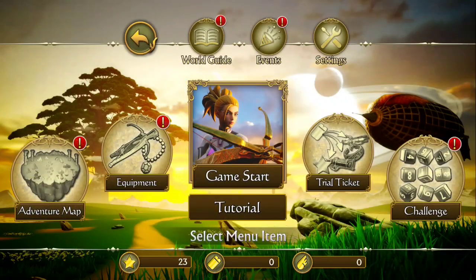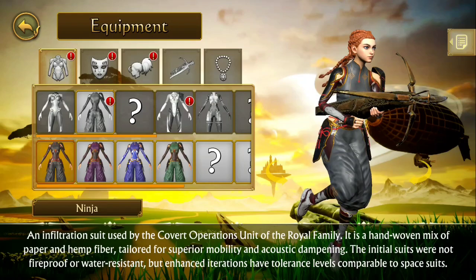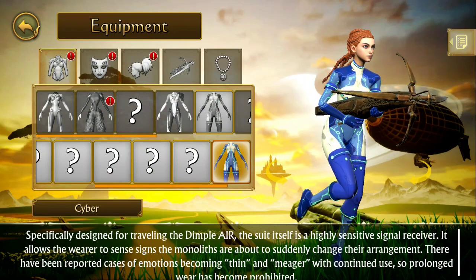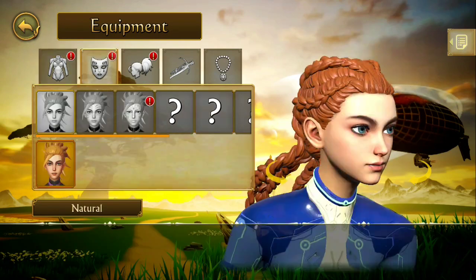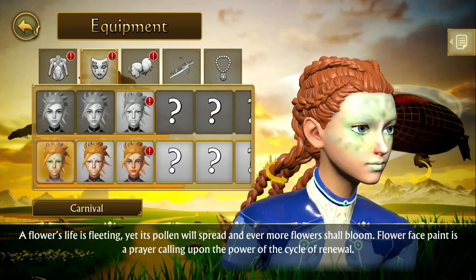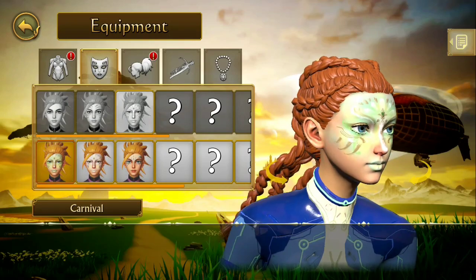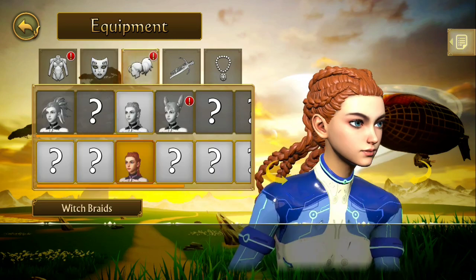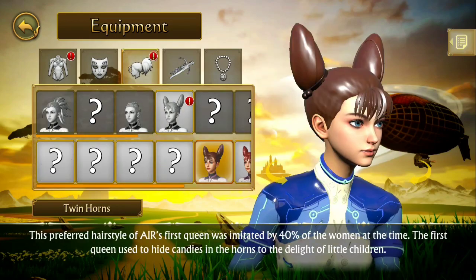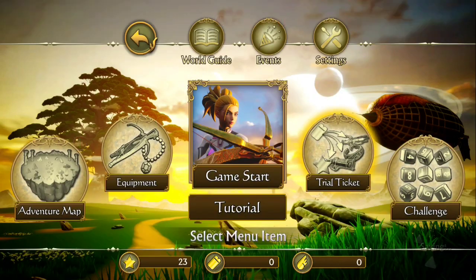From the main menu, I can go to my equipment and change my character's outfit. I can also give her a different hairstyle. Or, this is actually the face paint — the makeup section. But I'll go ahead and just give her a different hair. Sure, why not? We'll go with that hair.